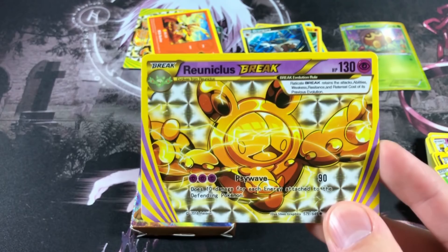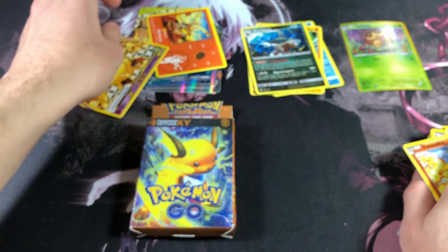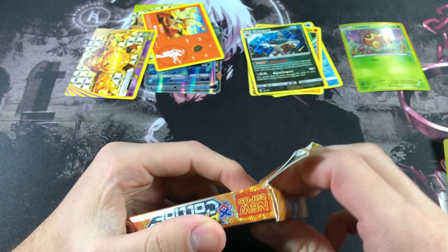We got an Electross holofoil, Tyrantrum, Purrloin, and a Raichu BREAK — I'm pretty sure Raichu does not have a BREAK. It does say Raichu BREAK on the top right corner though, so get it together guys.